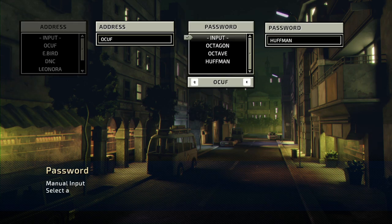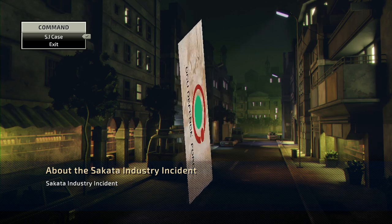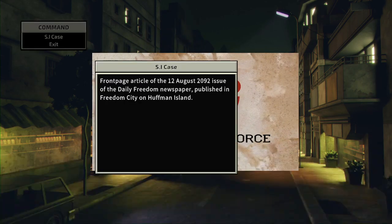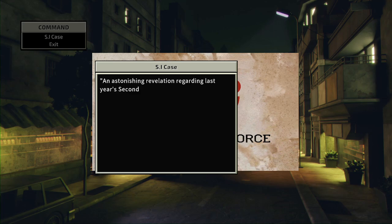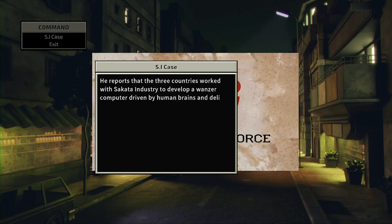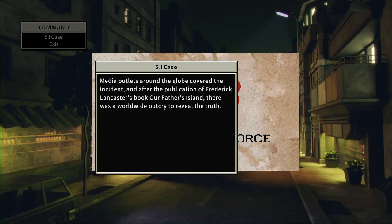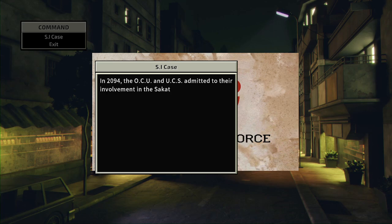So we want to go back to OCU F and input Sakata this time. S.I. Case — Sakata Industry. Apparently that has been hidden up until now.